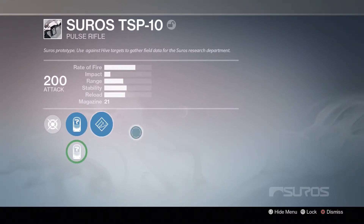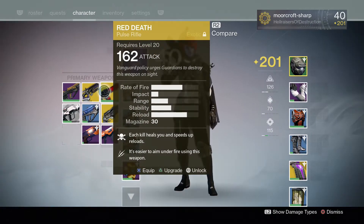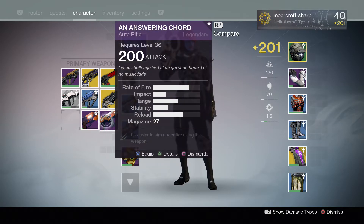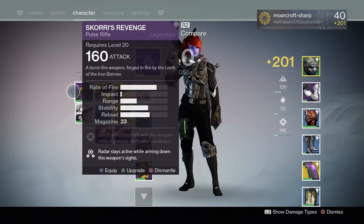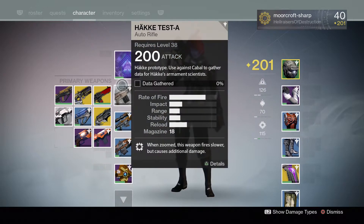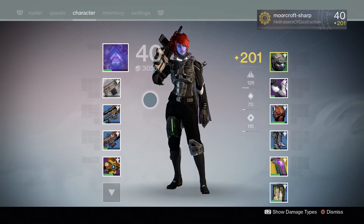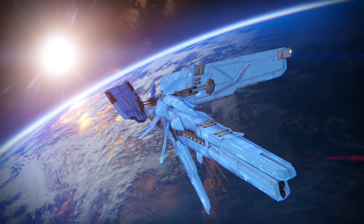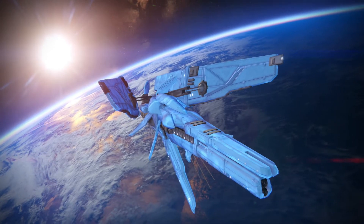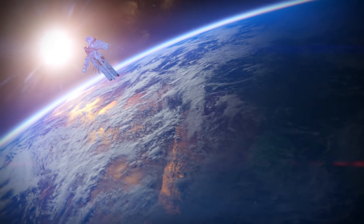The clip is pretty crap - 18 shots for an auto rifle. Just to give you an idea, this pulse rifle has 21. Looking at exotics: 30, 27, 27, 24, even a rare has more. It's pretty weird that it's so bad. You have to get to Cabal to gather data and get reputation. Let's go into this with an open mind - never used this gun before, so let's give it a chance.